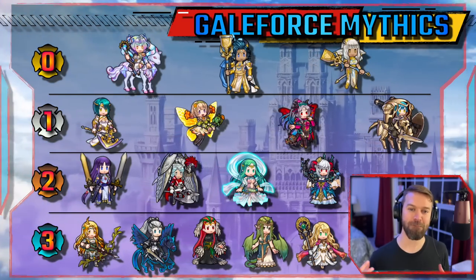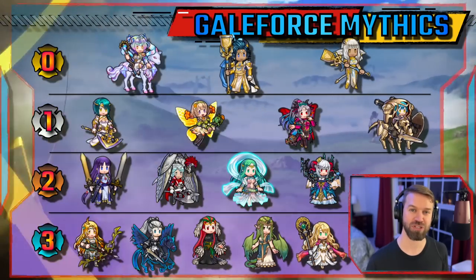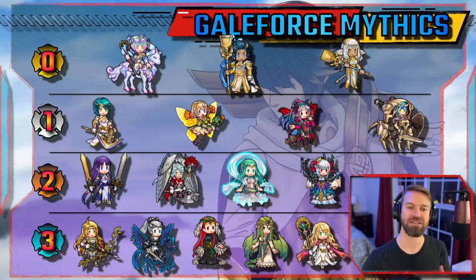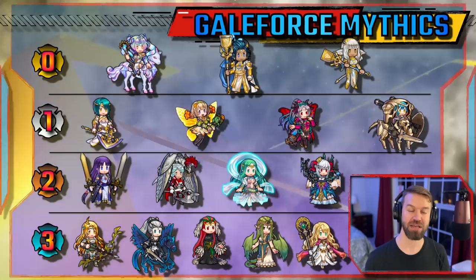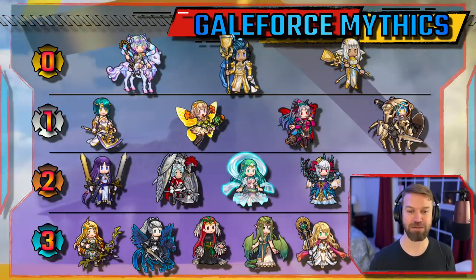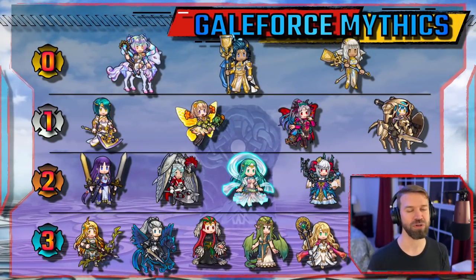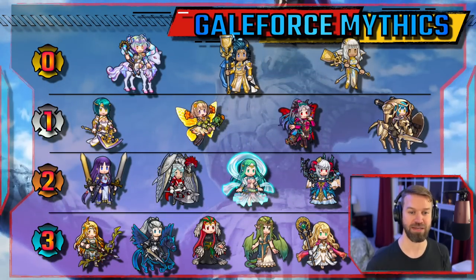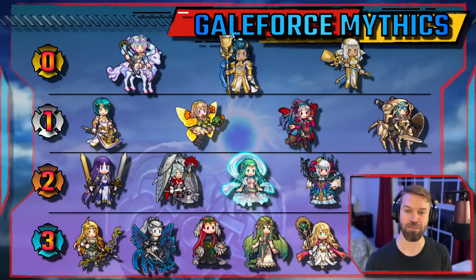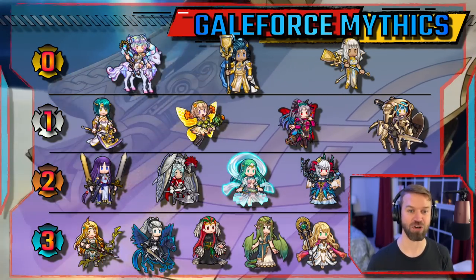Tier two aren't the best Galeforcers but can work. I do want to point out Naga, who isn't a Galeforce unit specifically, but her buffs are just amazing — dragon effective, guaranteed follow-up, and a lot of visible buffs. This unit is phenomenal in the current meta. Dagger is fantastic, but you mostly want to replace her B-Skill with Wings of Mercy, and that really hits her killing potential quite a bit. Then you have Altina with her Brave Weapon — she can be excellent at cleanup, but meeting blade checks can truly be a difficult thing.